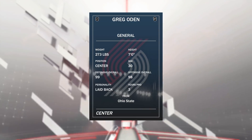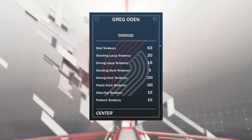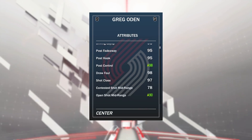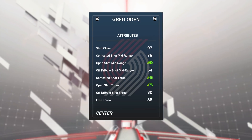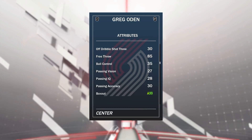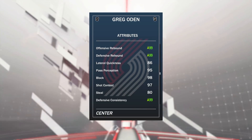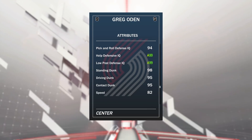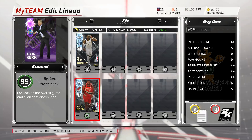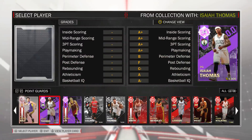Greg Oden — the one thing that stops him being a top two or three center is the fact that he has got a five standing dunk tendency, which just doesn't make sense. But he's got 95 post fadeaway, 90 open shot mid, and his release is cash from the corners — he hits so many threes and his mid-range shot is money. He's got 85 free throw, is an unreal rebounder, one of the best defensive cards in the game, really nice driving dunk, 82 speed, 78 acceleration, and he just plays unreal — better than every center I've used this year except Hakeem and Kareem.